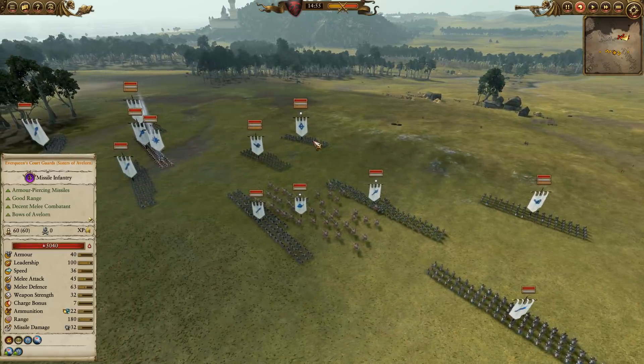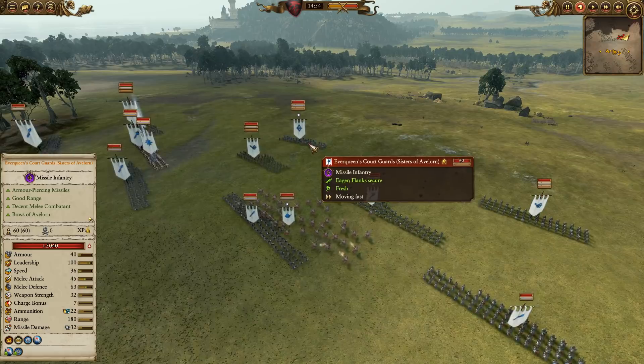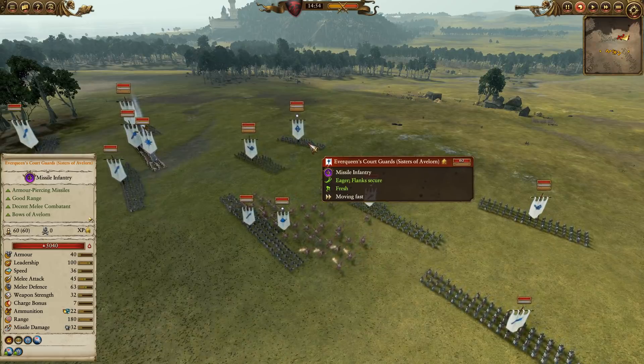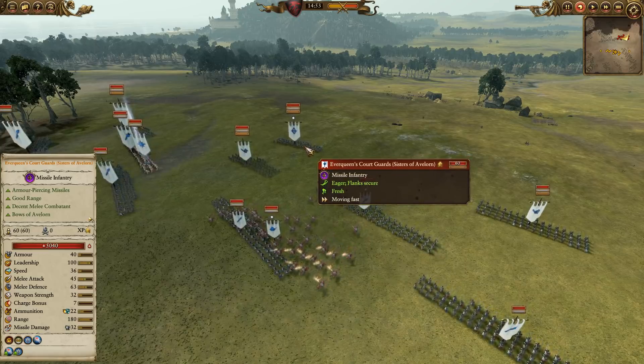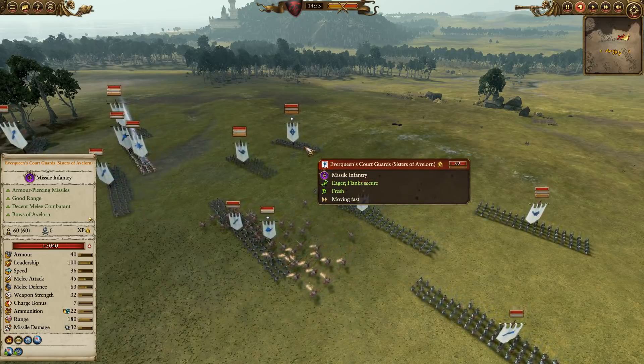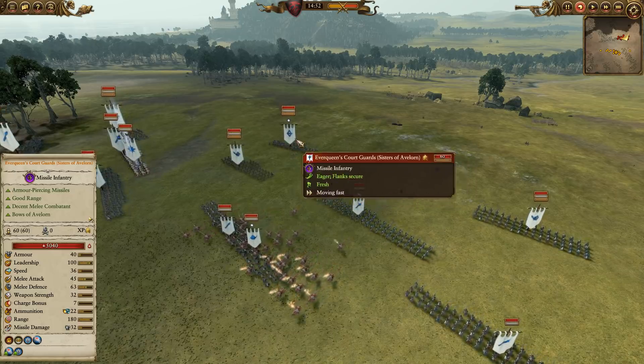So Lothern Sea Guard in the back — three of them — and also the Everqueen's Court Guards. Everqueen's Court Guards obviously have fire and magic damage, great against ethereal units, great against anything that regenerates, and a ton of armor piercing. So they're going to be great against things like zombie dragons and Blood Knights and anything with a lot of armor. Real multi-purpose, but a massive scary target.